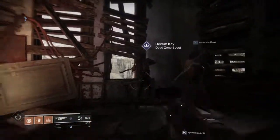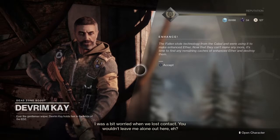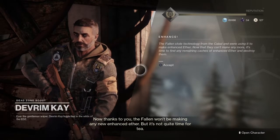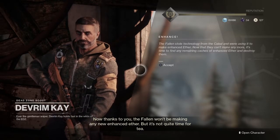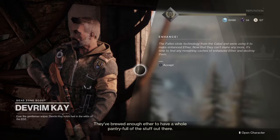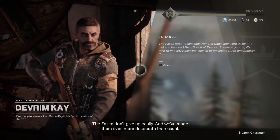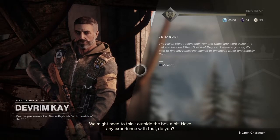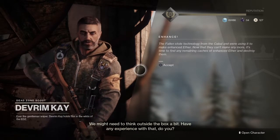Return to Devrim Kay. He says: 'I was a bit worried when we lost contact. You wouldn't leave me alone out here, eh? Now, thanks to you, the Fallen won't be making any new enhanced ether, but it's not quite time for tea. They've brewed enough ether to have a whole pantry full of the stuff out there. The Fallen don't give up easily, and we've made them even more desperate than usual. We might need to think outside the box a bit. Have any experience with that, do you?'